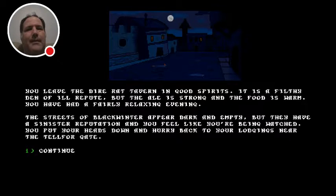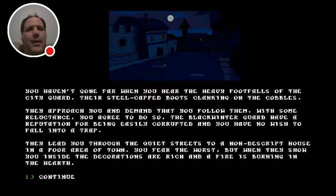You haven't gone far when you hear the heavy footfalls of the city guard, their steel-capped boots clanking on the cobbles. They approach you and demand that you follow them. With some reluctance, you agree. The Black Winter guard have a reputation for being easily corrupted and you have no wish to fall into a trap. They lead you through the quiet streets to a nondescript house in a poor area of town. You fear the worst, but when they show you inside, the decorations are rich and a fire is burning in the hearth.